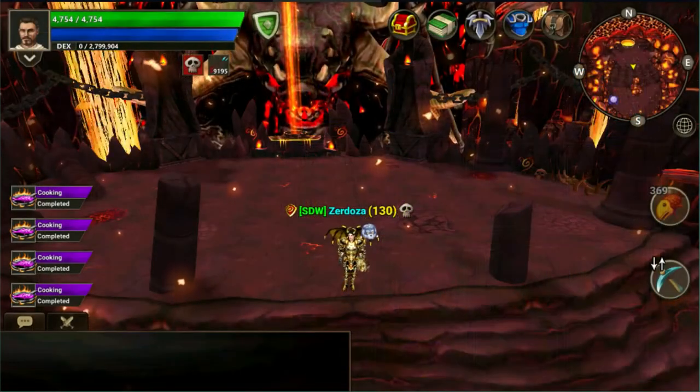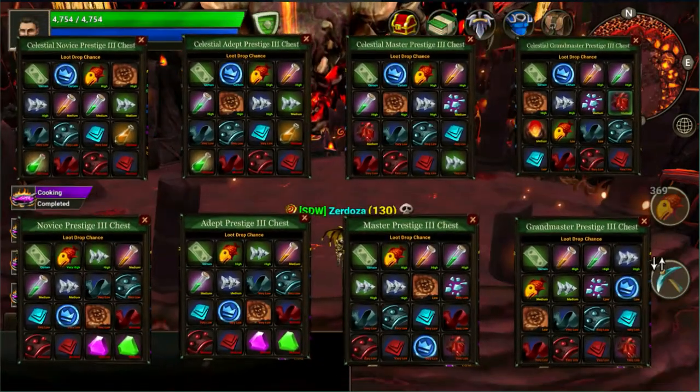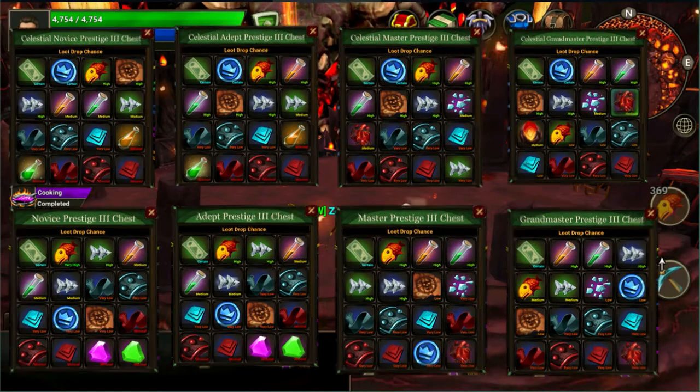Next are the daily and normal task chests. The rewards from each chest type will be displayed on screen. It looks like we only get rewards from level 3 chests right now, so you'll need to be a higher level to access those.